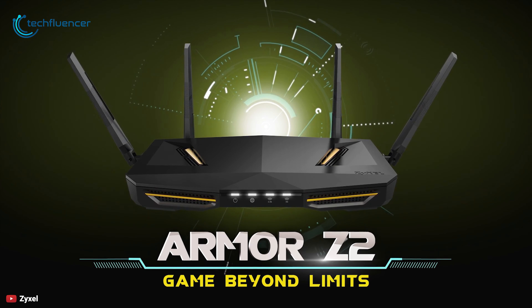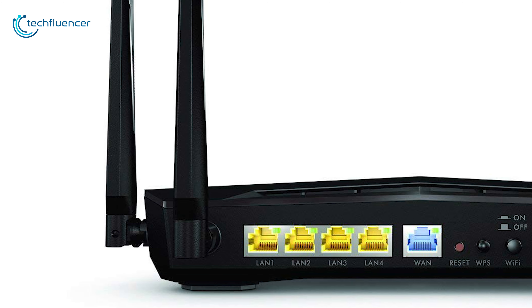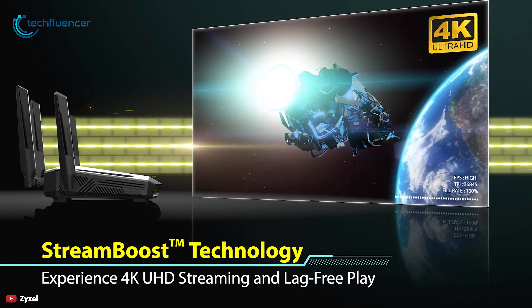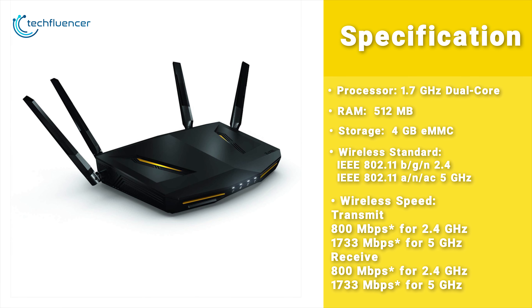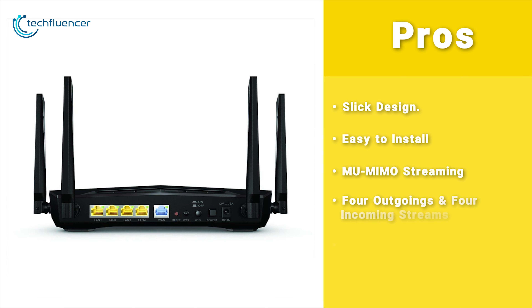The new Armor Z2 is designed to expel heat more efficiently and its unique airflow design lets cool air circulate through the chassis, expelling the hot air faster. This results in faster and more reliable operation as all the components run cooler. The ZXL Armor Z2 is packed with 4 Gigabit LAN ports, 1GB WAN port and a DC port for power. This is a great Wi-Fi router that lets you enjoy both gaming and 4K video streaming.